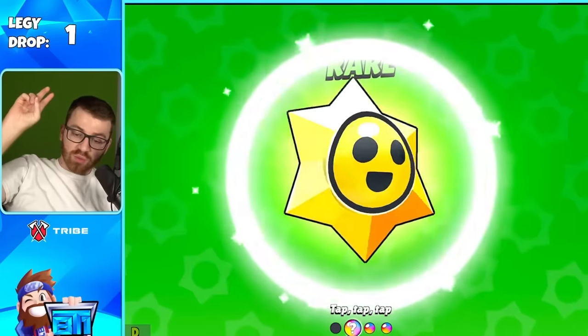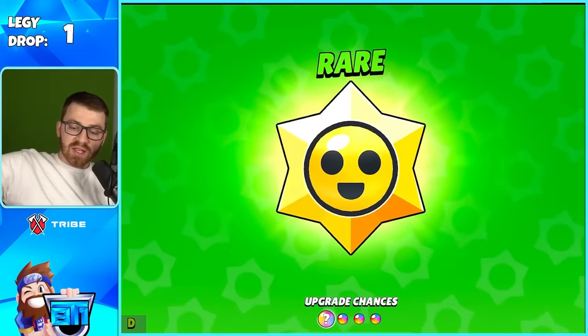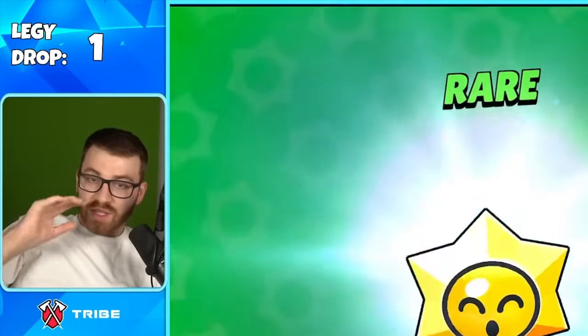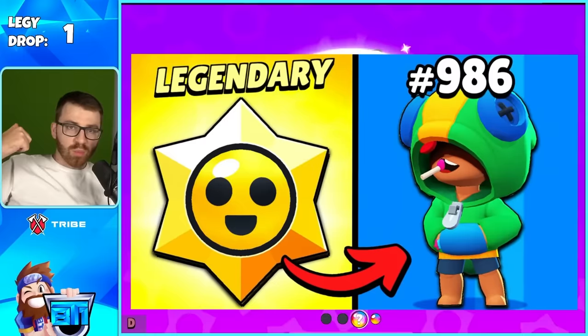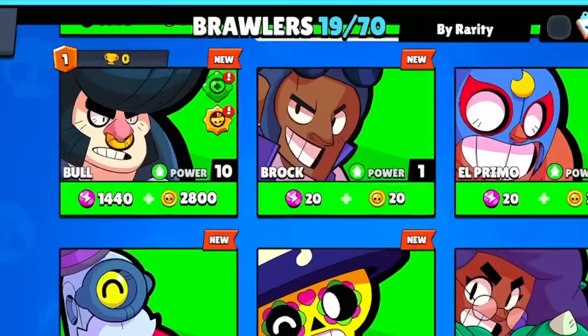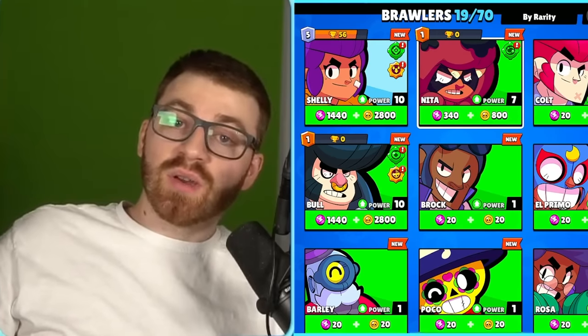Legendary drops are really rare, so we're on the dev build to blast through all the non-rare ones. I can only show you the legendaries because you cannot do this normally in the game. You only get three a day — if you haven't seen my other video where we opened a thousand of them, go check it out after this one. We're on a fairly new account that has 19 brawlers, which should be a good test to see how many brawlers and skins we can get.